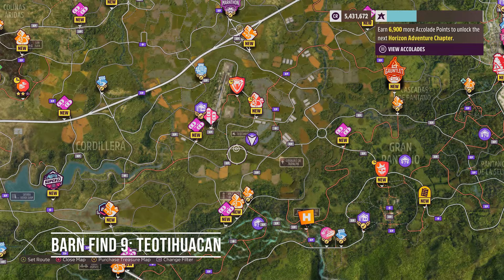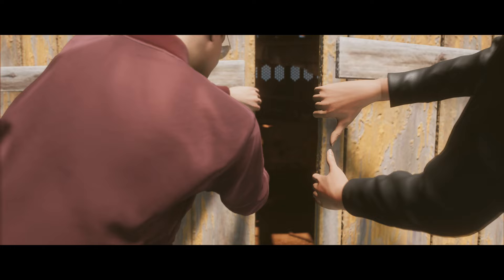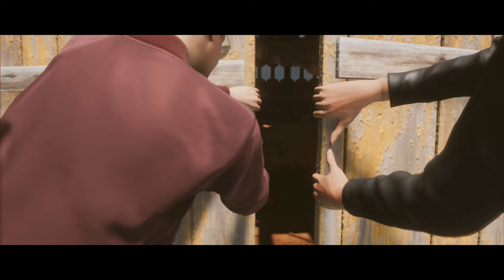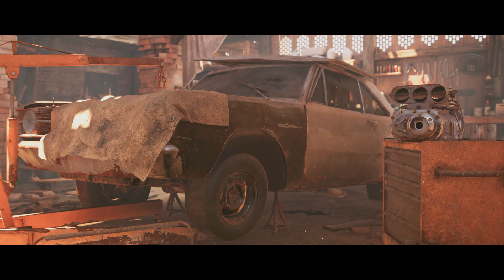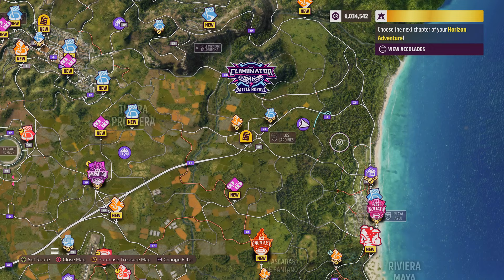My ninth Forza Horizon 5 Barn Find lives between the Teotihuacan and Granjust de Tepalpa — apologies for my bad pronunciation, Spanish speakers. It is not too difficult to find this one and your reward is a Dodge Dart Hemi Superstock, a car that cares a lot about V8 noise and horsepower and little about efficiency.